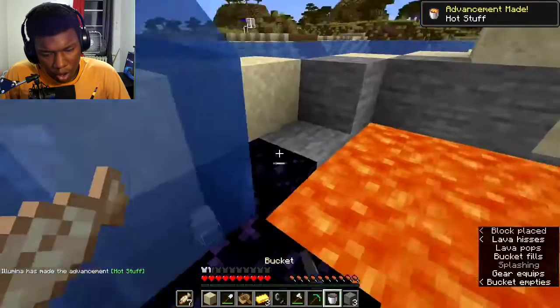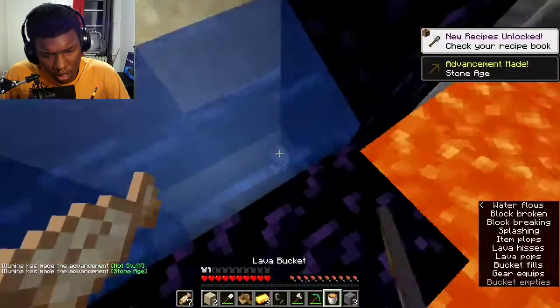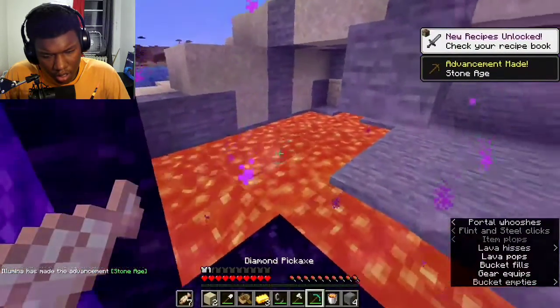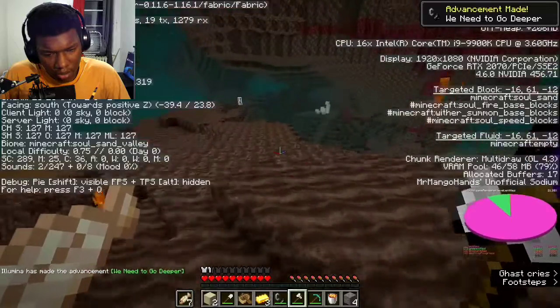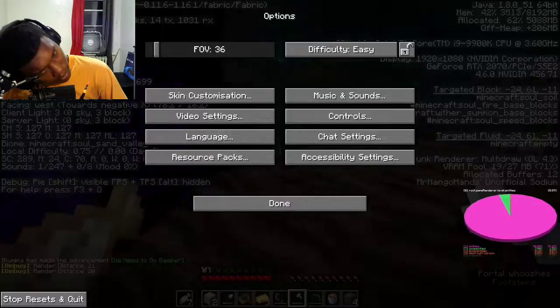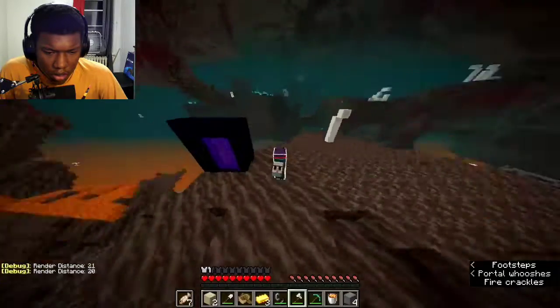This lava spawn is really weird — this is a weird spot for lava to spawn, this rarely happens. I'm just happy there was lava here. And we're entering the Nether. I'm in the Nether now, and I'm using my F3 to see if I can find the bastion.